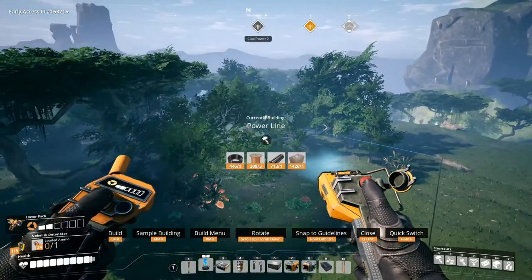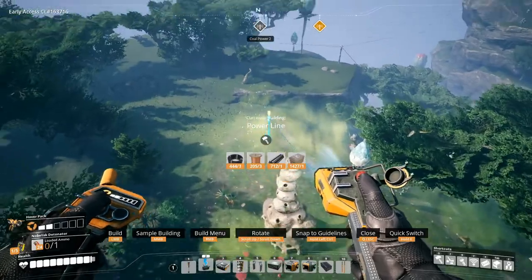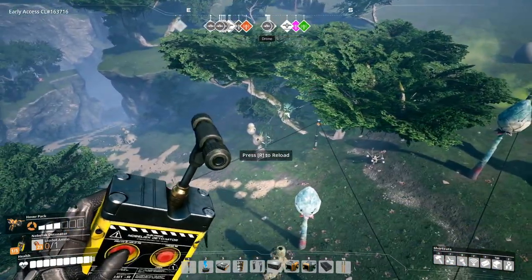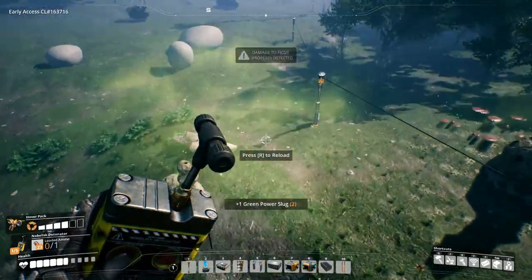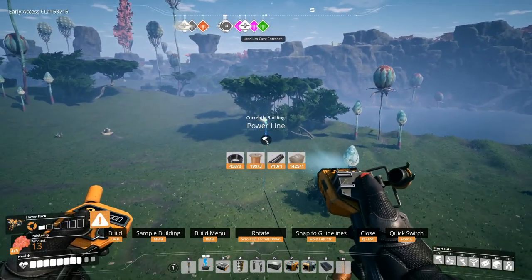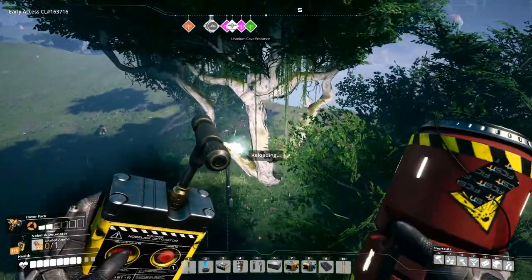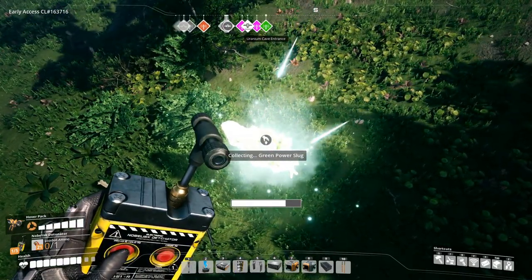Let's go get those slugs that were in this area. Spotted one like right over here. I have to take out that tree — I want that vision. You should think about getting some berries as well. Oh, there's a slug over there. I think there was a slug in the water if I remember the last playthrough correctly. That's another green power slug. I'll just take that.